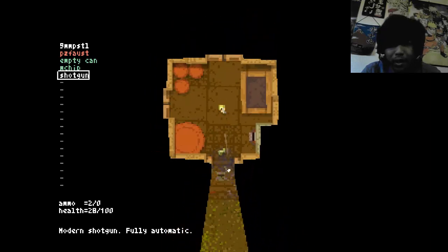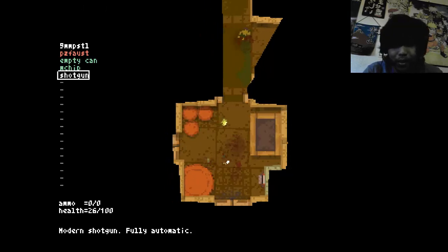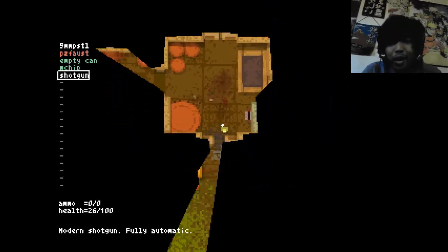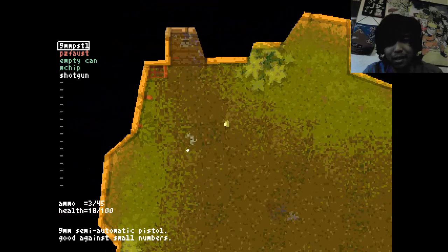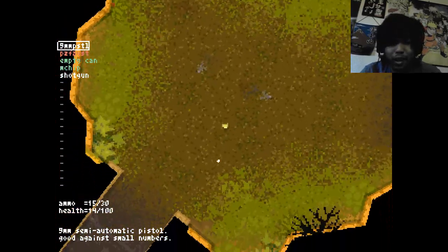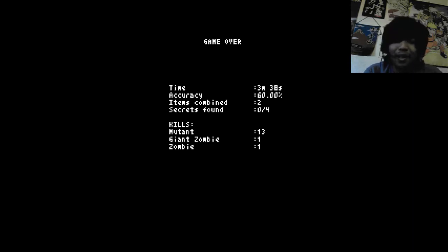I'm pressing all the keys and nothing happens. I don't know if I'm missing anything — I'll have to look at it later. I want to explore a little more. I don't have ammo. Ah, fuck. I had to pause for a second. Running low on ammo — actually no, I got 50 bullets left. Let's keep doing it. Where the hell did I just go? Was that like a teleporter? Lack of mastery leads to inaccurate decisions and actions which lead you to unwanted results, including death. You have died. That looked like a portal outside the room or something. Fuck. Time: three minutes. Accuracy: 60. Items combined: two. Secrets: 0 out of 4.